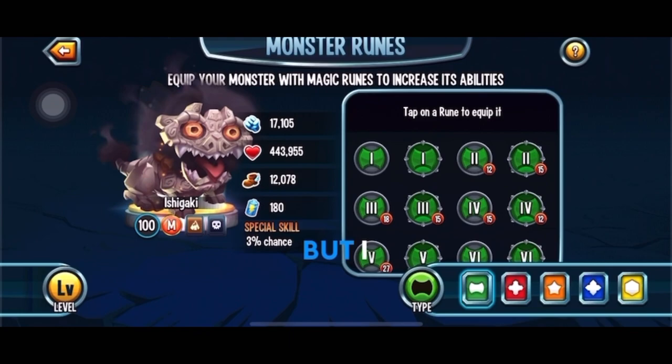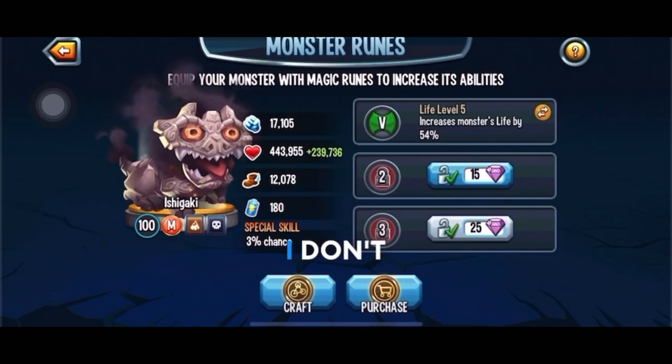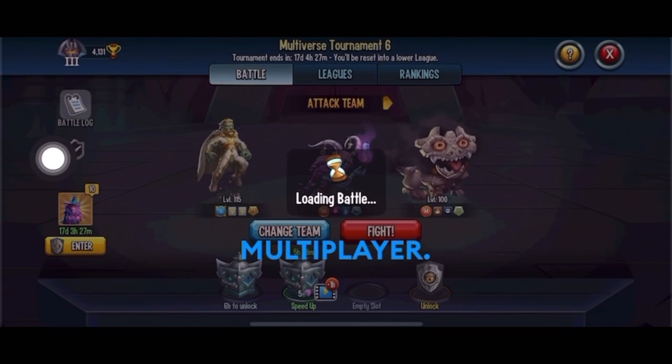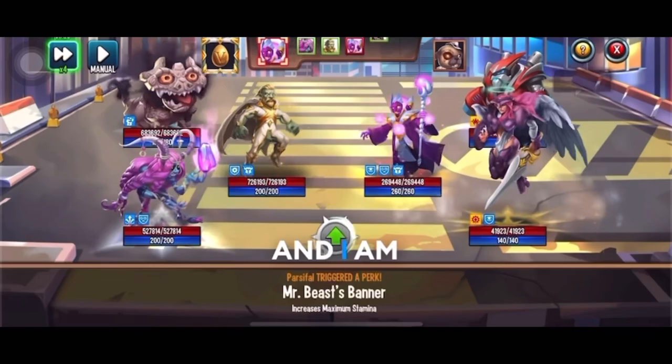For runes, I only got one slot unlocked so I'm going Life here, but I recommend choosing two Life and one Team Speed, or one Life and two Team Speed. I don't really recommend three full Life because it doesn't have Mega Taunt.